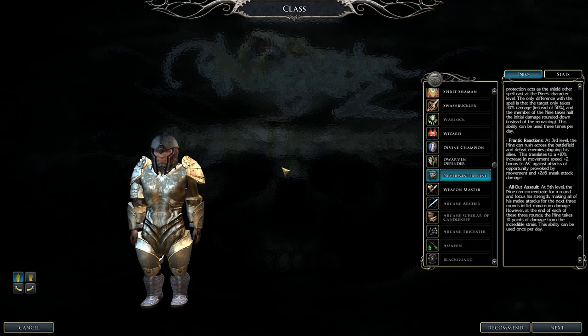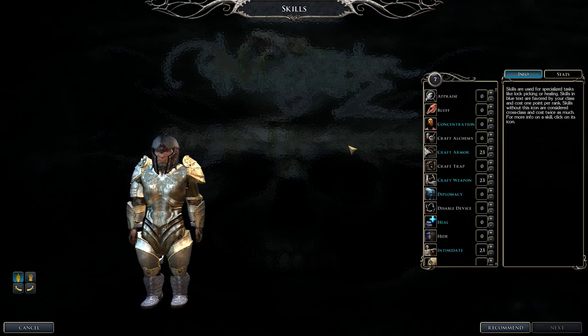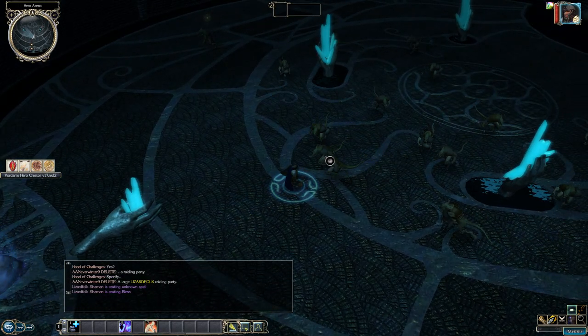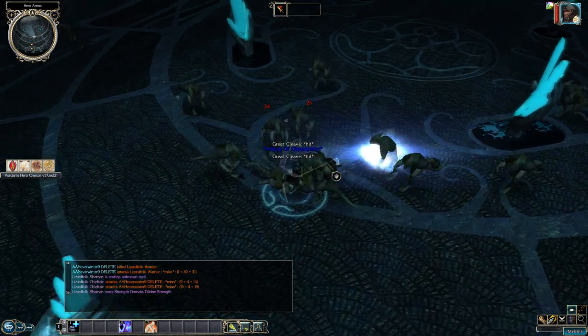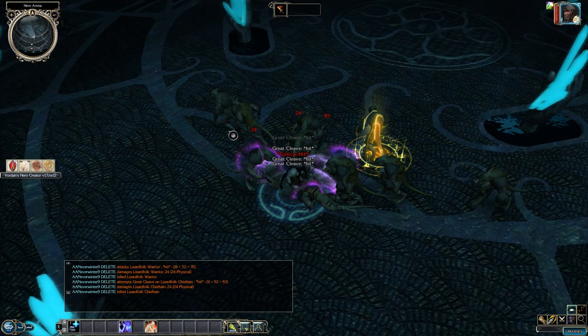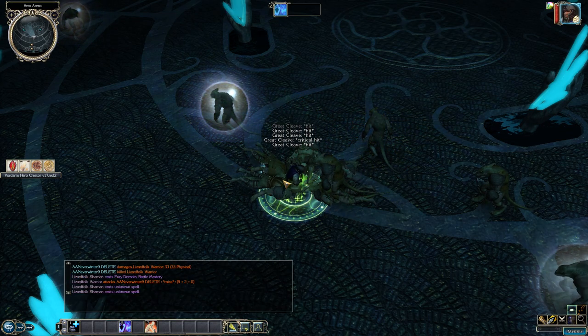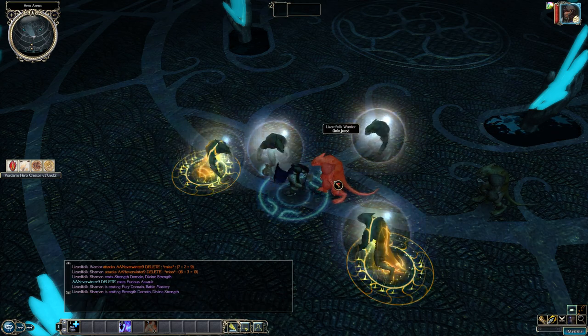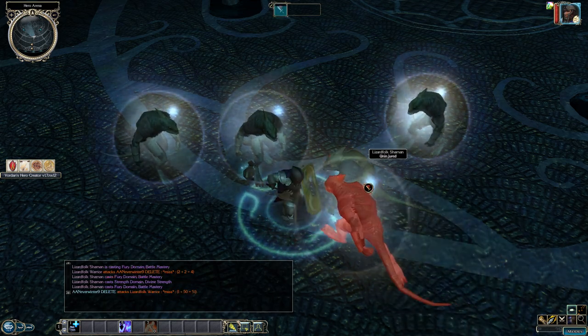Other Neverwinter Nine abilities: Frenetic Reaction gives a bonus to AC against attacks of opportunity, and All-Out Assault deals maximum damage for three rounds but inflicts ten damage to yourself afterward due to the strain. Skills: Concentration, Craft Alchemy, Craft Armor, Craft Traps, Craft Weapons, Diplomacy, Heal, Intimidate, Listen, Lore, Search, Spot, and Parry. For combat, you're guarding others — pop Guard ability when an ally like a wizard or cleric is in trouble so they take less damage.